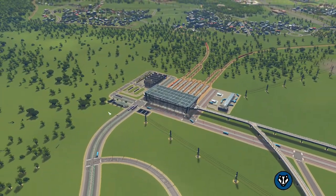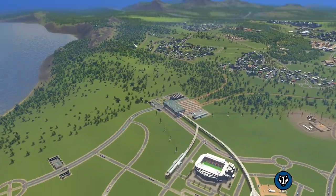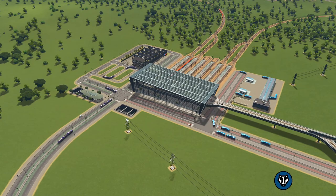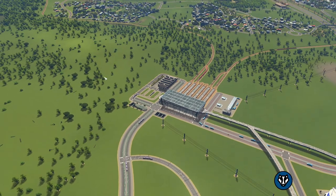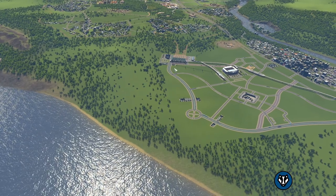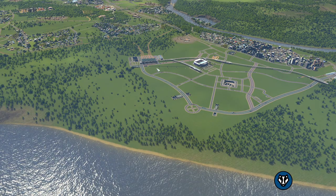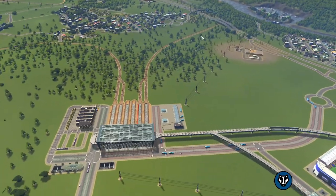A monorail would be quite awesome if it pulled in here. If we had an airport somewhere probably in the distance, if we brought in an airport we could put a monorail on the side here — and that would literally transport people from the airport to here. Or maybe even from the ferry to the transport hub. That would be quite good if we put a ferry port in over here and brought them in by the monorail — and then they can get everywhere, outbound.